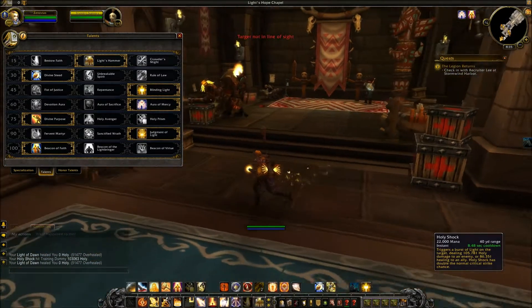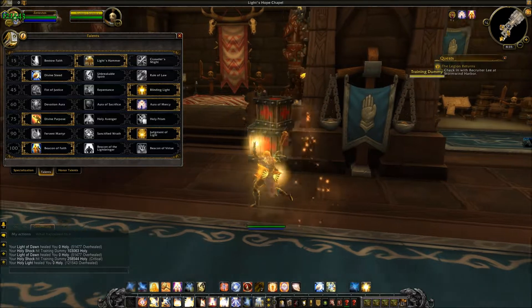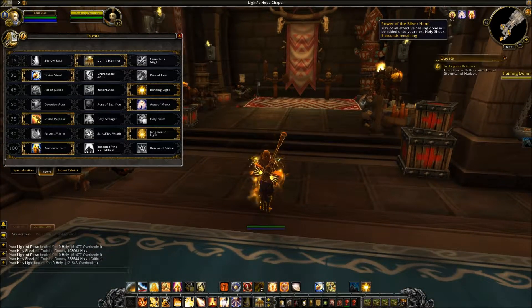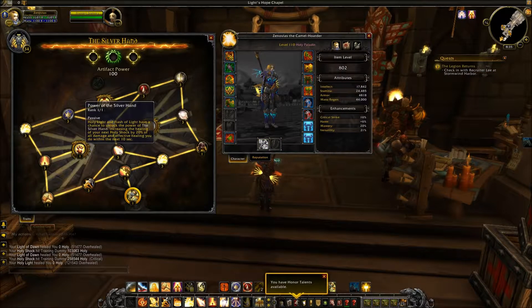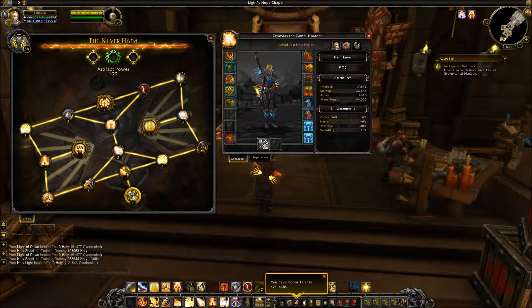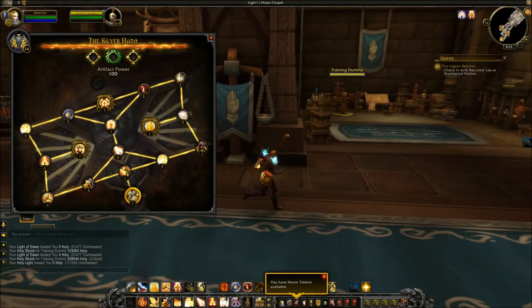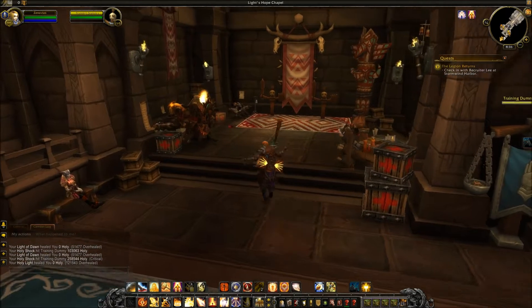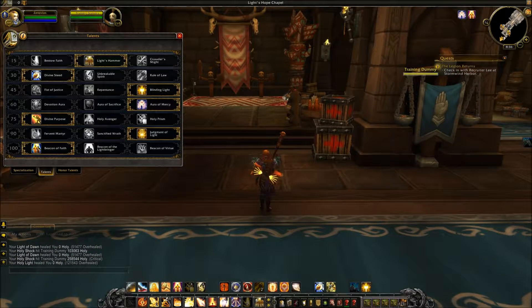I've always been a big fan of Divine Purpose, though this is a completely different iteration and I'm not sure how popular it will be. Also in this tier is Power of the Silver Hand: Holy Light and Flash of Light have a chance to unlock the power of the Silver Hand, increasing the healing done by your next Holy Shock by 20% and all damage and effective healing you do within the next 10 seconds. That covers the tier 75 talents; let's go into the tier 90 talents.